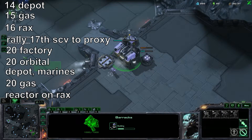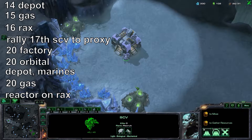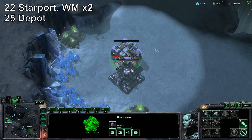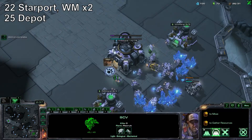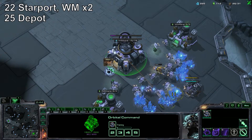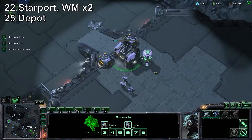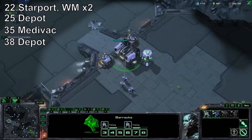Keep producing marines and SCVs, get a reactor on the barracks. Factory is finished now so you'll be getting a starport, and get widow mines — you're going to get two of them. Get a supply depot at 25.